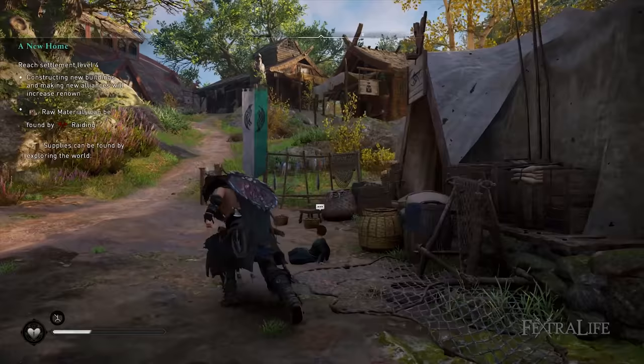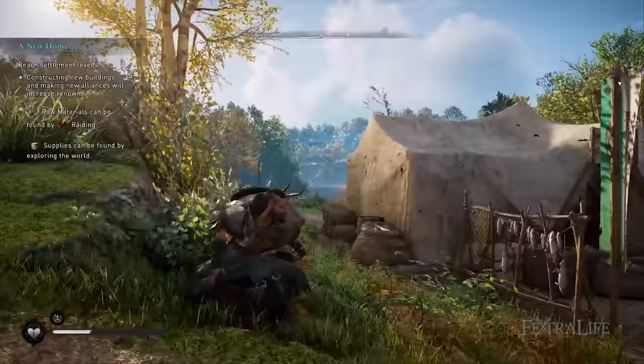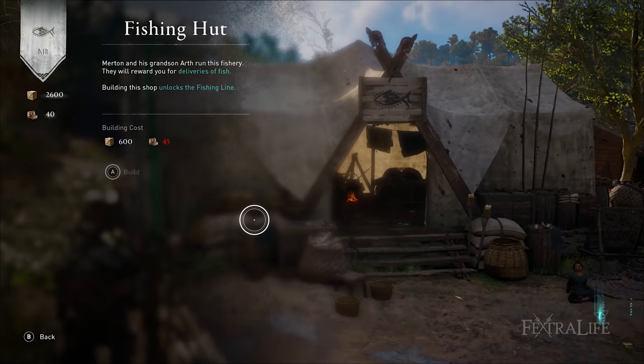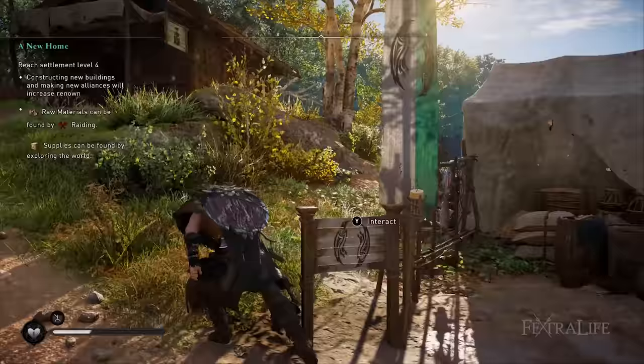From level 2, you'll want to get the hunter's hut as soon as possible so you can turn in legendary animal hunts as well as complete small side quests — hunter deliveries — for NPCs in your town. Everything else here is optional, but if you like fishing, then build the fishing hut. Once you reach level 3, you'll have to consider your priorities.